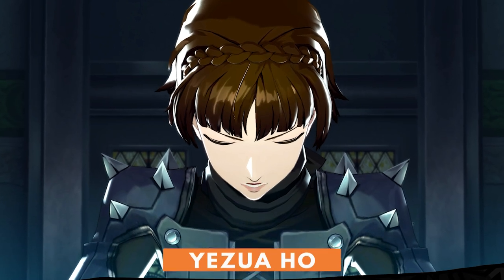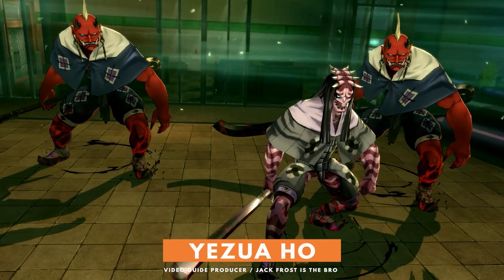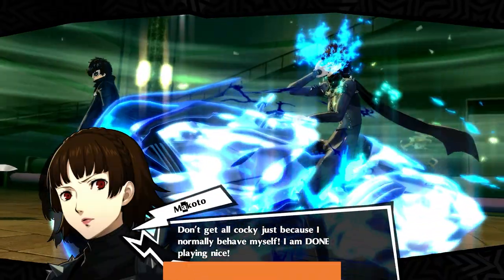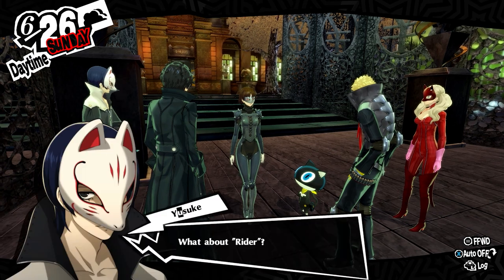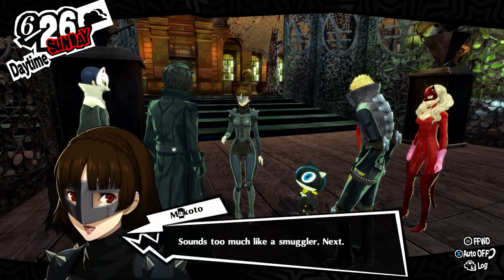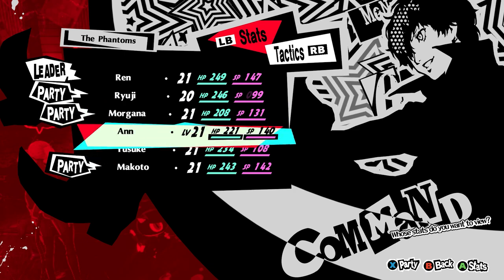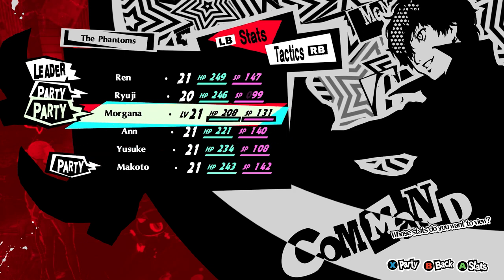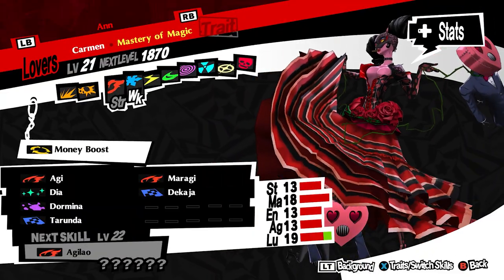This guide assumes you already completed the initial exploration and Makoto's awakening, leaving only the actual palace to do. With six members of the Phantom Thieves, it might be difficult figuring out who to bring. It's safe practice to have the newest member in the party, since enemies will probably be weak to that character's element. Designate roles and have Joker fill in affinity gaps.